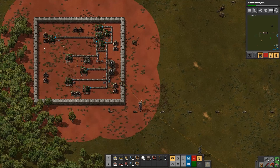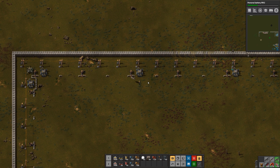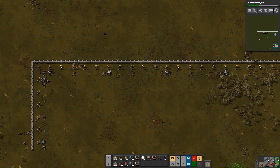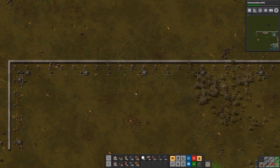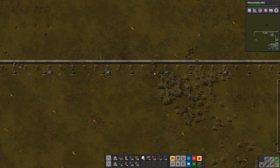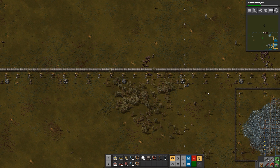We should probably put some lasers up here by the oil, but it looks like we've only had very few attacks at our oil patch. All the flame turrets have oil, so alright.